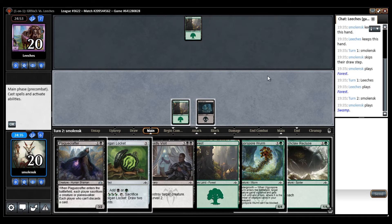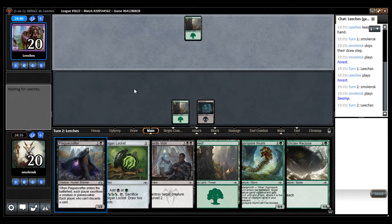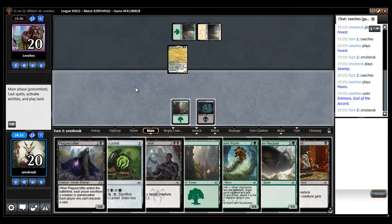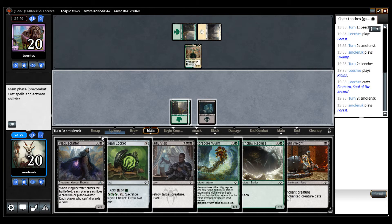Against Green, I'm not super impressed by the Hitchclaw Recluse, but we may sideboard it out. Or we can sacrifice it to Plague Crafter. It's Selesnya. I think I'm just going to — alright, so that changes my plan. I was going to just Plague Crafter it away, because I'm scared about it. Let's make sure it doesn't have any crazy build.